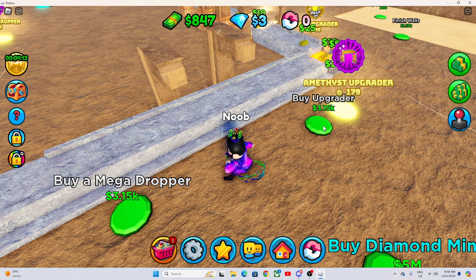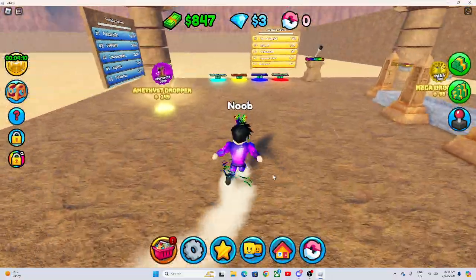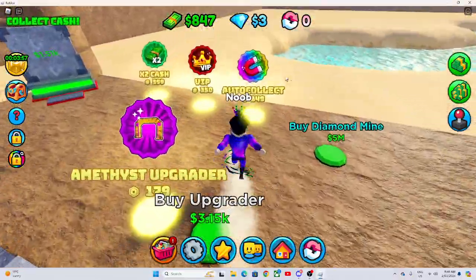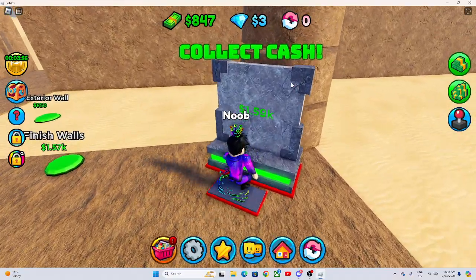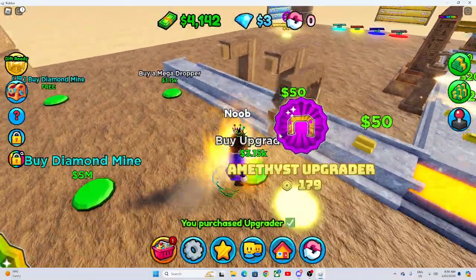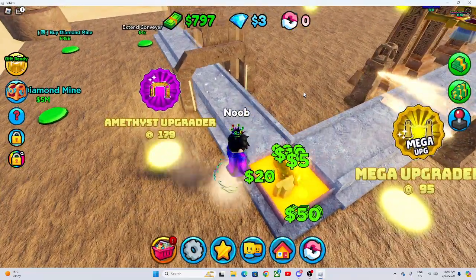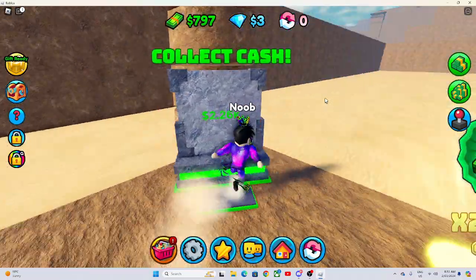What should we buy? Personally I'd say upgrader, but for your sake we'll buy another dropper. How many do we have? One, two, three, four, five, six — six droppers, one upgrader. In total we have seven things that help us make money. We have enough money to buy the mega dropper and upgrader, so we'll buy the mega dropper. It gives 50 turning into 50. The upgrader gives five extra dollars. Let's collect our cash.